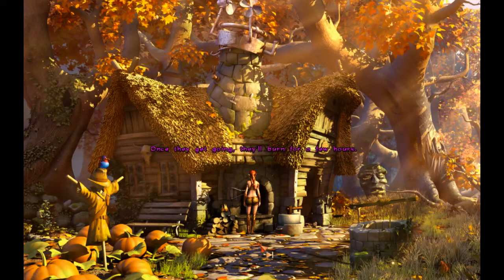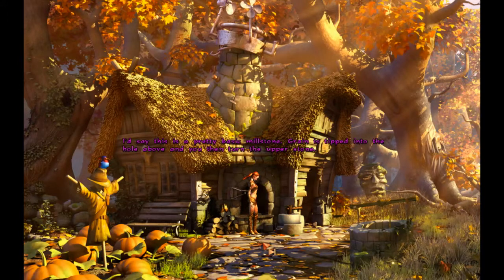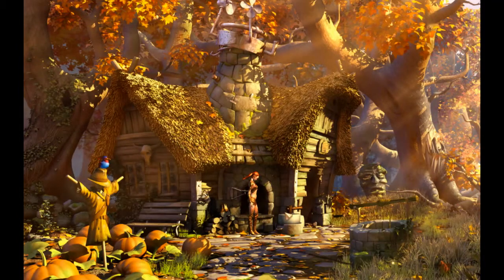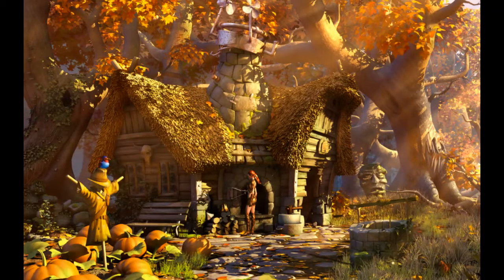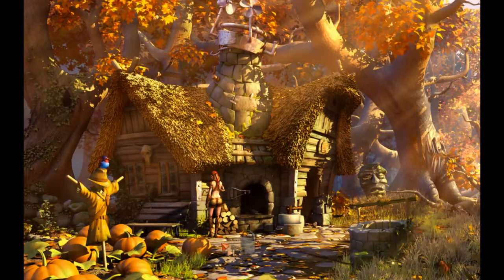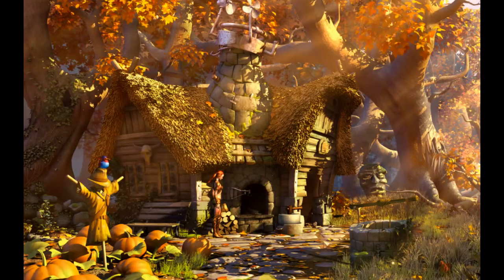This is a pretty basic millstone. Grain is tipped into the hole above, and you then turn the upper stone. The flour then comes out of the side. The watering can — an old watering can made out of metal. It's small, even by gremlin standards. Apparently I can take that. I'm already taking items that aren't mine.